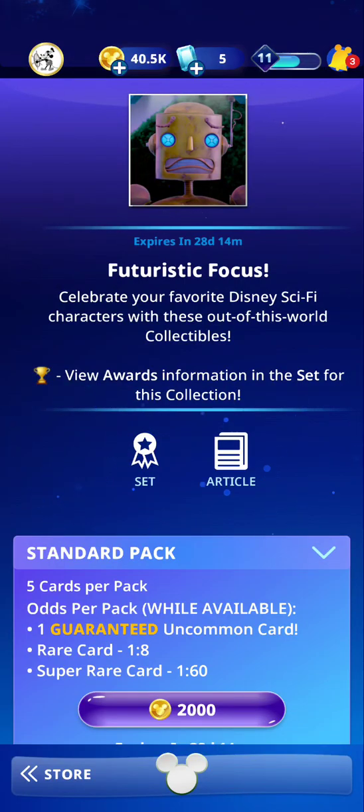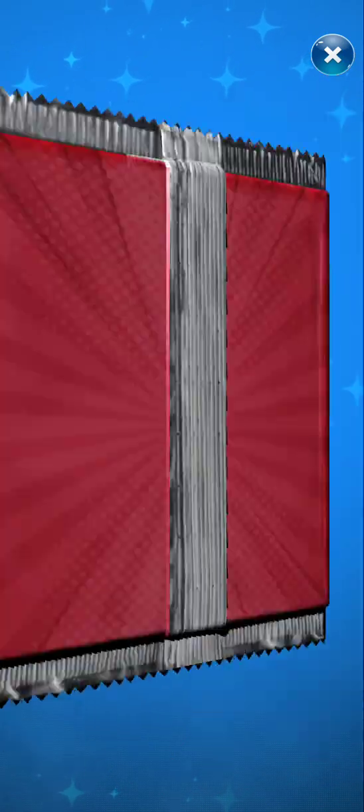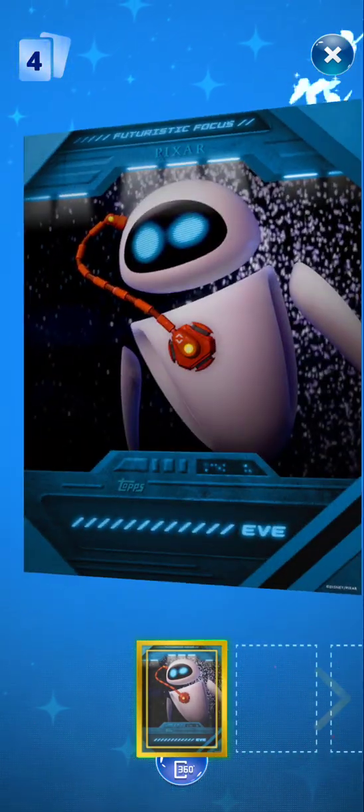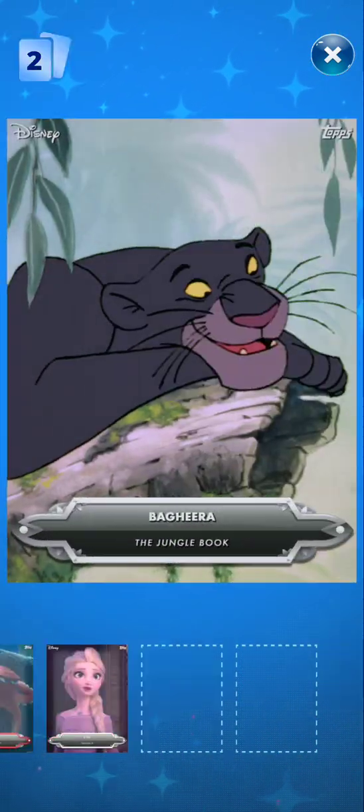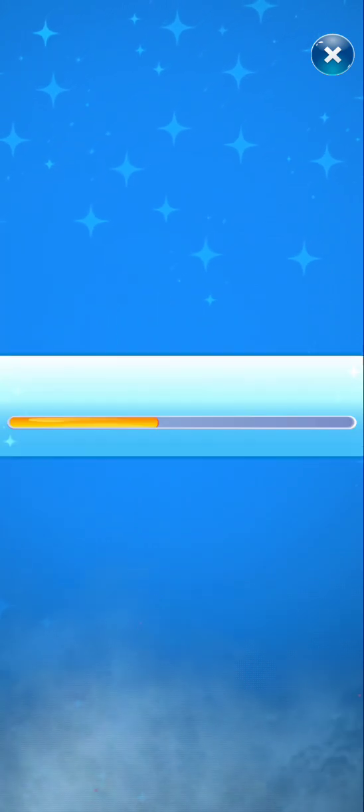Today we're going to open up another Disney Collectibles pack by Futuristic Focus. Let's go! So we have Eevee, Hank, Elsa, and The Jungle Book, and then Mater from Cars.